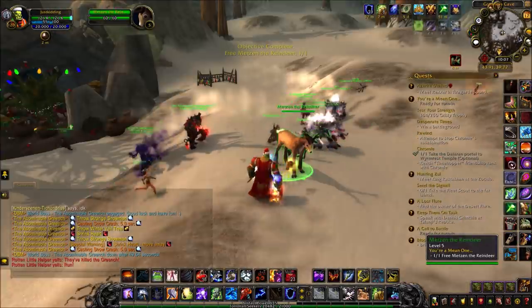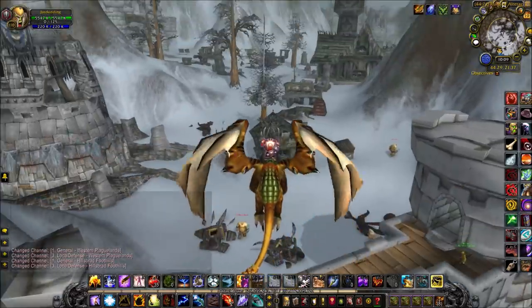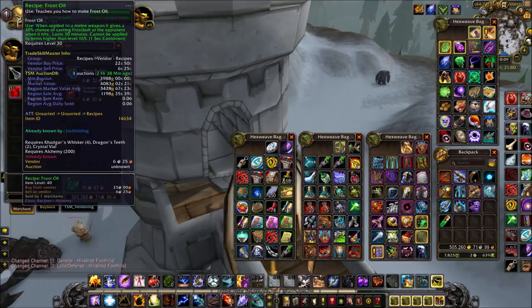And to add even more value to your runs, you can visit several vendors across the Hillsbrad Foothills, starting with this guy on the map right here who sells the Frost Oil recipe, which is actually useful for killing the Demidose boss in AQ40 for a pet drop.